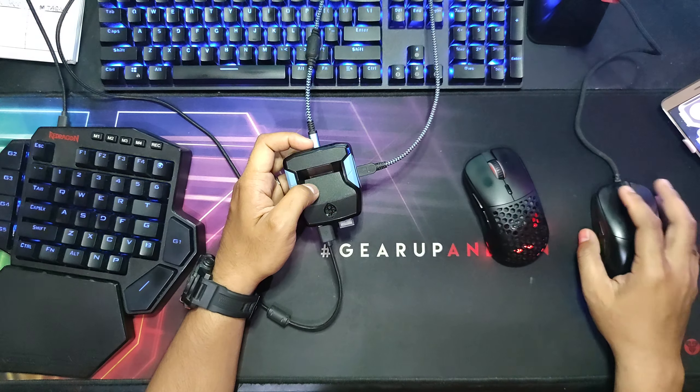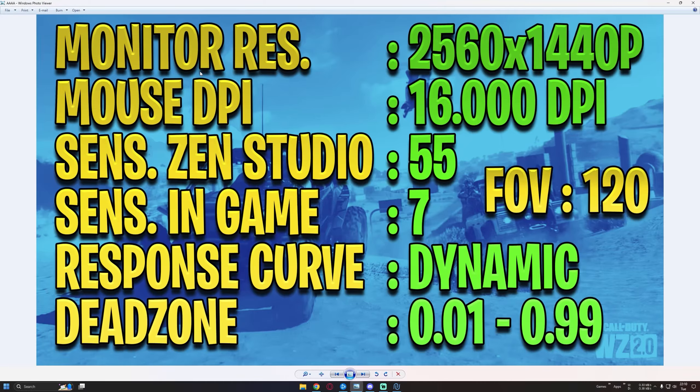For the start, I will show you here on the screen my configuration. Monitor resolution: 1440p. Mouse DPI: 16,000 DPI. Sensitivity in Zen Studio: 55. Sensitivity in-game: 7. FoV: 120. Response curve: dynamic. Deadzone minimum: 0.01. Maximum: 0.99.